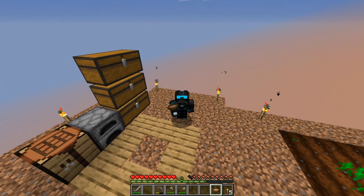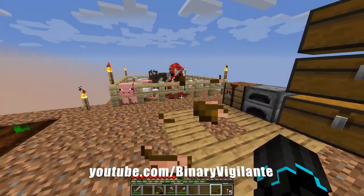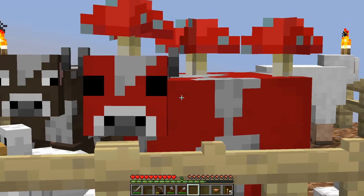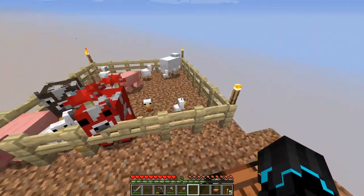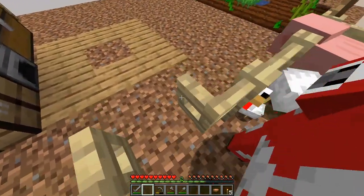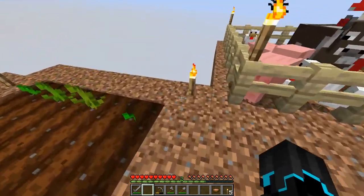Hello and welcome back to Minecraft One Block Sky Block, where in this episode we're continuing from where we left off. I have done only a little bit of work off-camera: one being getting this mushroom. It was way too loud — there we go, much better. I got this mushroom in here, and it looks like they might soon be needing a bigger place to live. But anyways, I expanded with two dirt blocks right here.